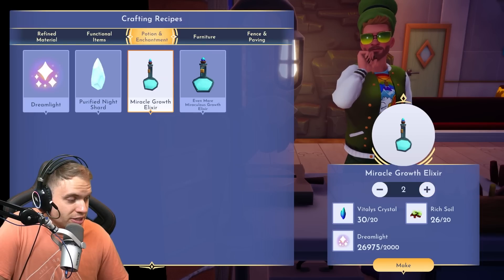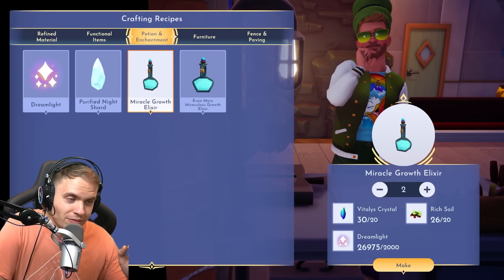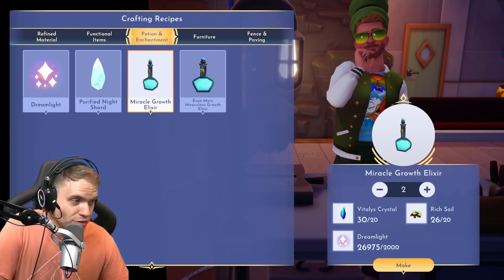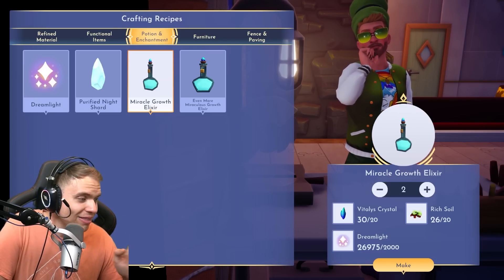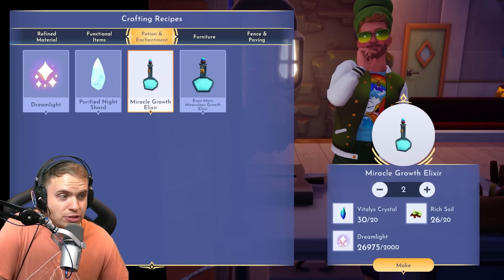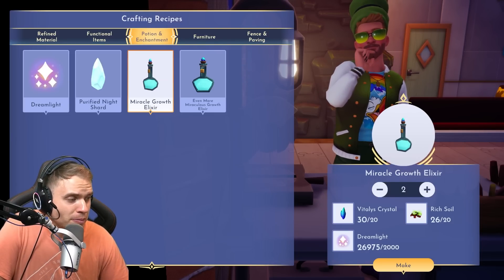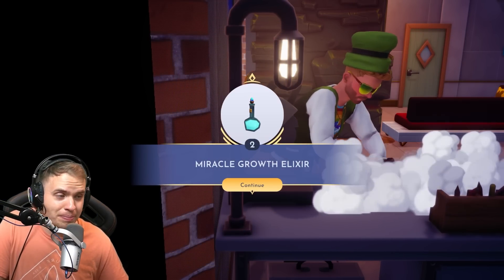Now let's talk about Dreamlight real quick. In my opinion, the biggest bottleneck of this potion is going to be Dreamlight — 1,000 Dreamlight for the smaller potion is not that little. It's pretty much requiring you to complete a bunch of Dreamlight duties. And unless you're doing it on purpose, you'll probably be making some Dreamlight just by accidentally completing Dreamlight duties.